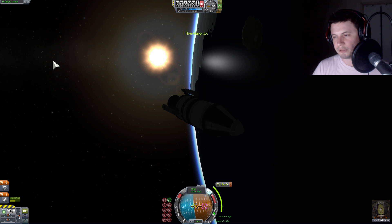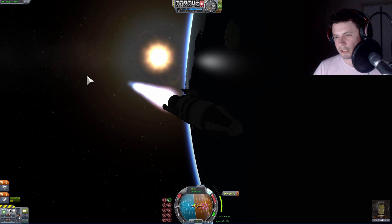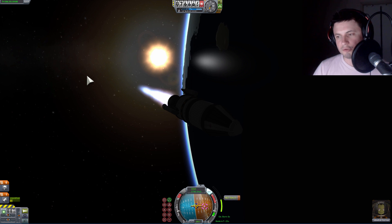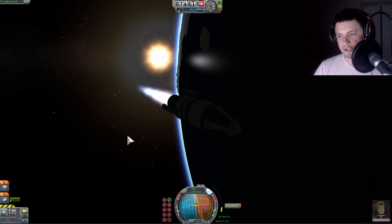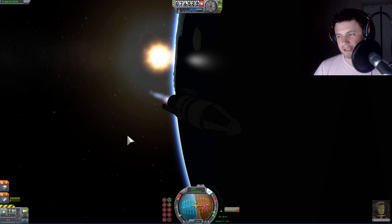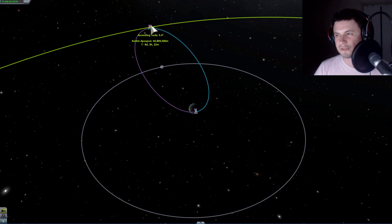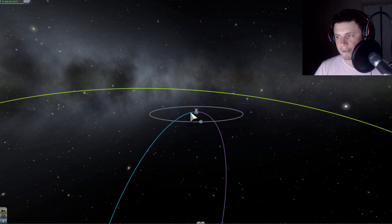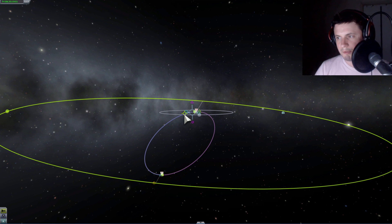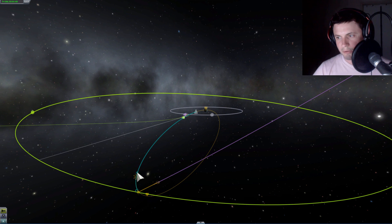Right around here I'm going to start blasting my engines. That looks pretty good. We just need to basically propel ourselves toward Minimus. It looks like we have some fuel left, but maybe not enough to actually safely land on Minimus. This is our actual trajectory right now — we're going to be intercepting Minimus. We need to place another maneuver and maybe modify it just a little bit so we actually intercept Minimus. Looks like this is the trajectory I was looking for — we're going to be pretty much crashing into Minimus.